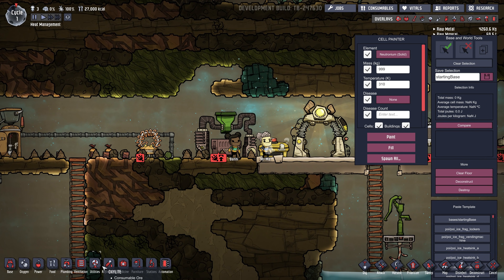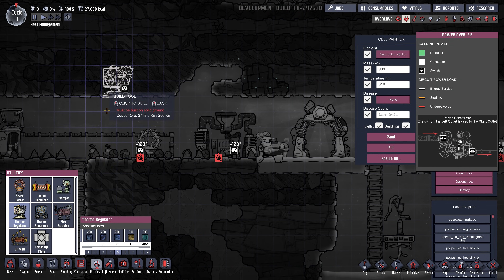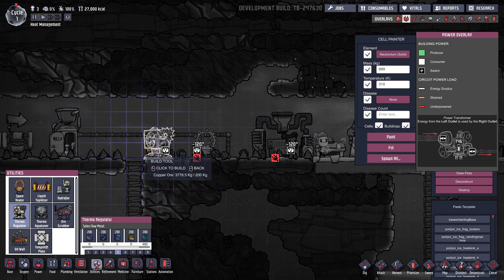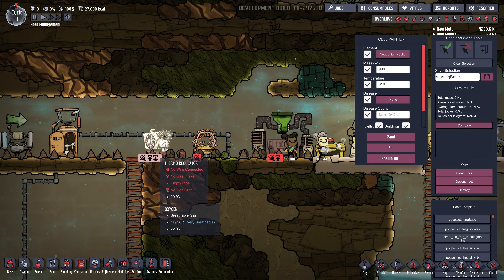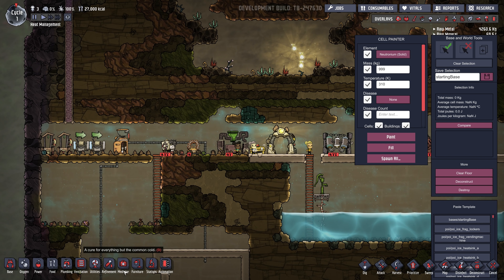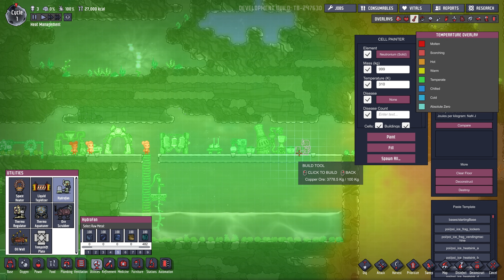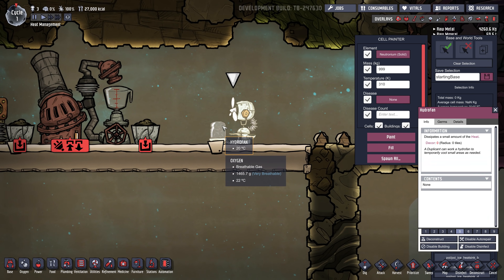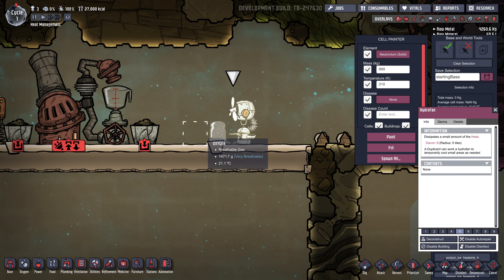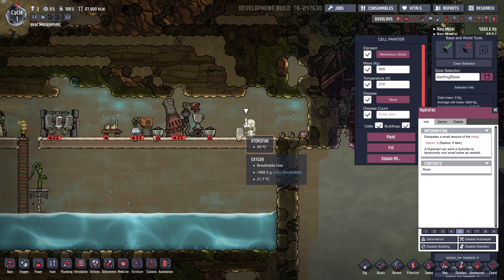But to cool the air, you need to build thermoregulators, which themselves give off a ton of heat and are really hard to cool — so these are not really ideal for cooling your base. There's also the hydro fan, but it's very useless in my mind. I've never really used it. It requires water and a duplicate to use it, and it does barely any cooling, so I wouldn't bother with one of these.